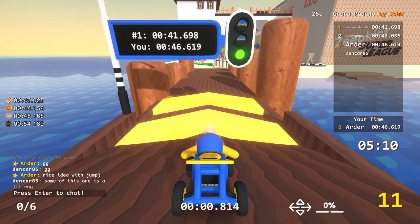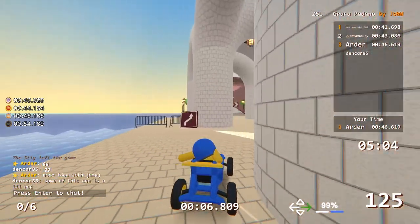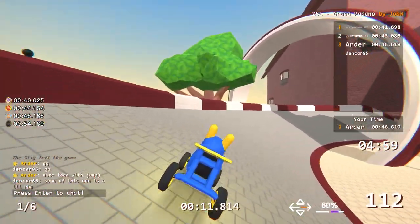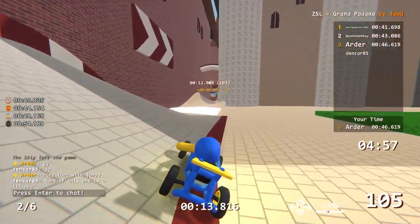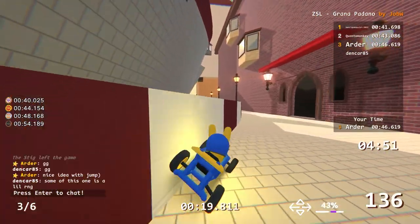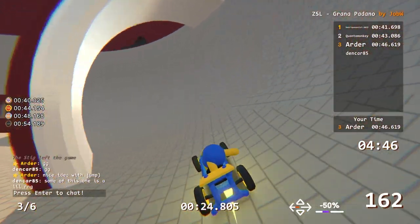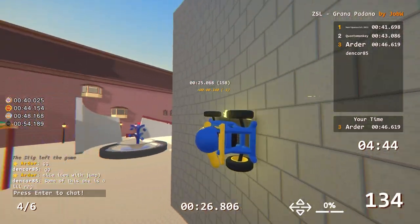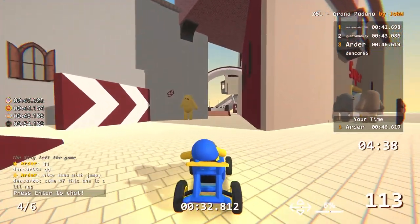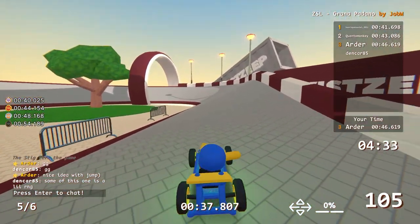The first time I saw the name of this track I tried to remember where I heard it, and after the video I realized it's the name of an Italian hard cheese. I thought there would be cheese, but the hill and scenery are really great. There are two key elements: first is the loop and the landing for it, and second is the landing on the barrier to reach the finish. These are the two points where you need to save as much time and speed as you can, but outside of those two hard points it's a really nice-looking track.